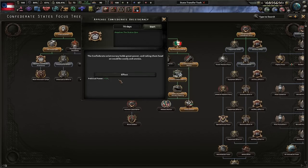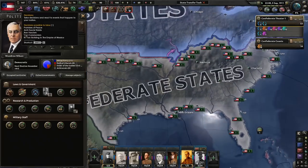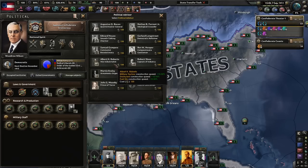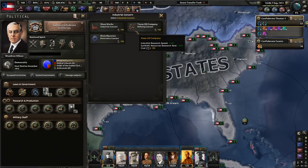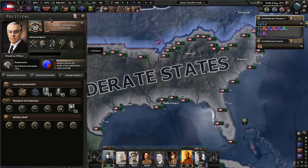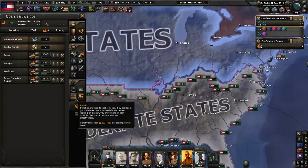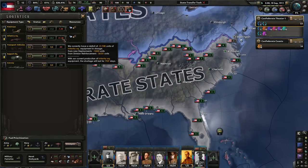The Confederate aristocracy holds great power and taking them head on would be costly and unwise. They have a lot of power which we might need to break up. Mosby looks pretty good, popular figurehead also looks pretty good, war industrialist nice. I'm probably going to go with Robert Sloss. Dixie Electronics, Texas Oil Company looks pretty good, Tredegar Arms, Nashville Arsenal - they don't give us anything really special, just normal generic stuff. I'm going to really pump up our civilian industry to produce as fast as possible in early game. We might also consider building a lot of trenches.